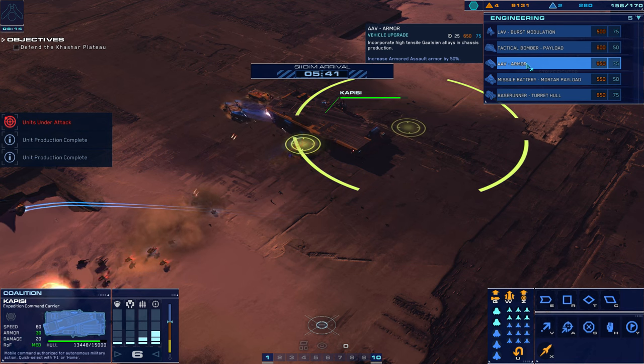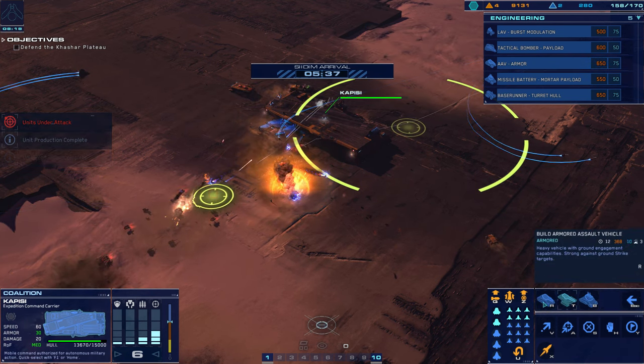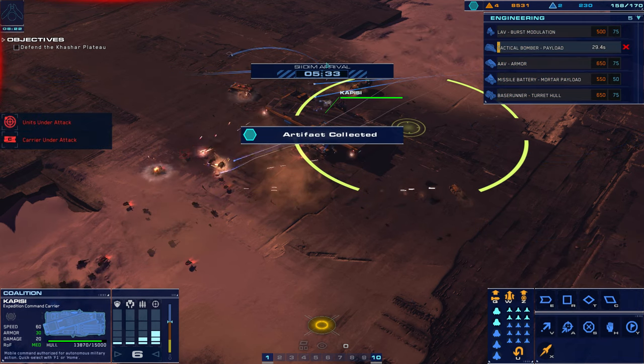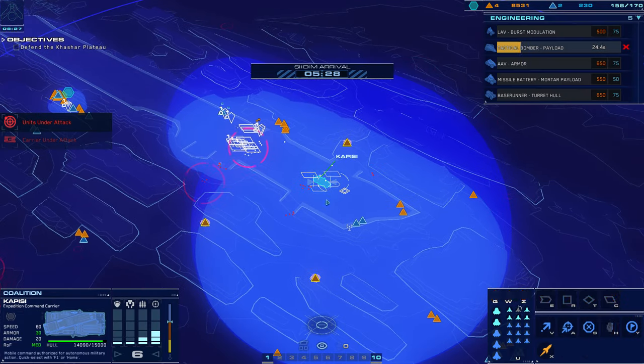I'm gonna assault. Support cruiser under attack — immediate fire support on that. We don't use that. Tactical bomber payload though. Artifact recovered. Authentication confirmed. Alert — things come up here anyways.